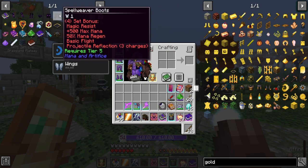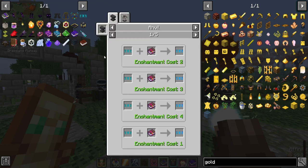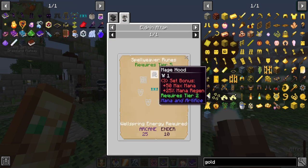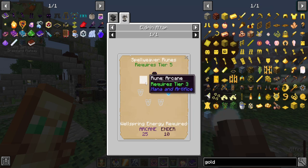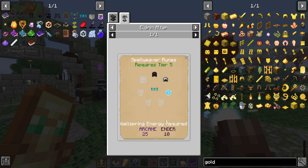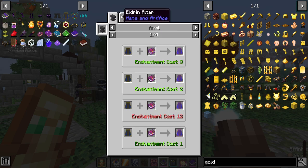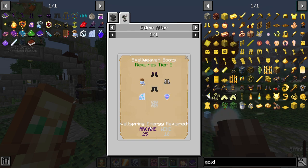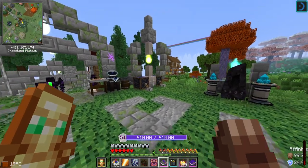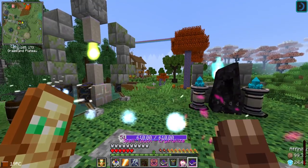And something I'm going to be working towards with the ore processing is the Spellweaver stuff - the Spellweaver set, which is part of tier five and the wizard set of magic armor. It requires mage hoods, other armor like the previous mage set, a bunch of runes which aren't that bad to make, regular helmets, and greater motes of magic. Each one requires a different amount - arcane and ender, arcane and earth, arcane and wind. I need to find a few more. Currently I've found a little bit of arcane, a bunch of ender and a bunch of fire, so I still need to find some of the others.